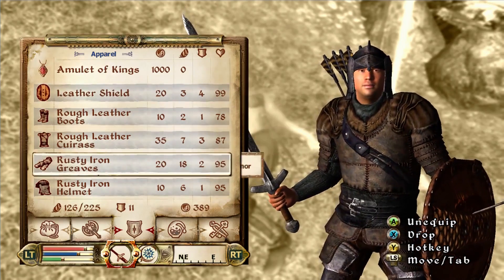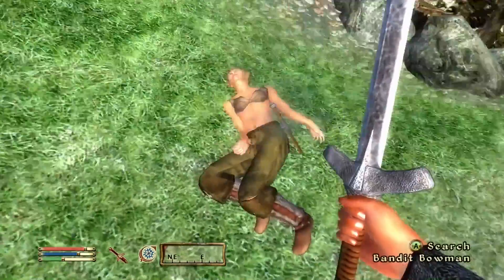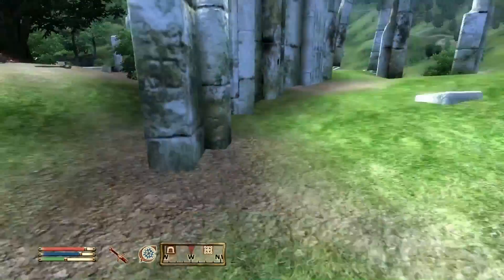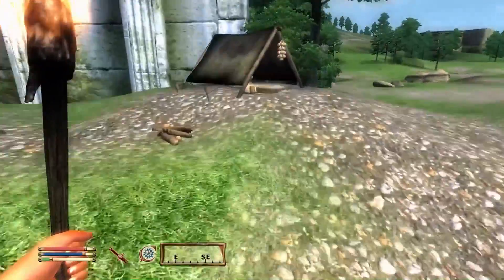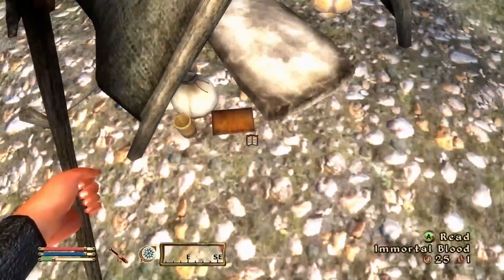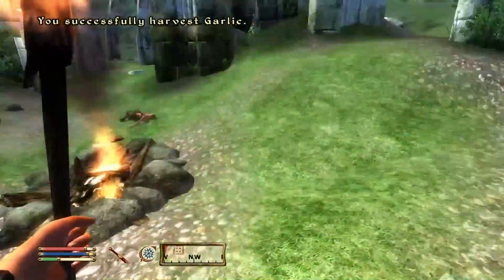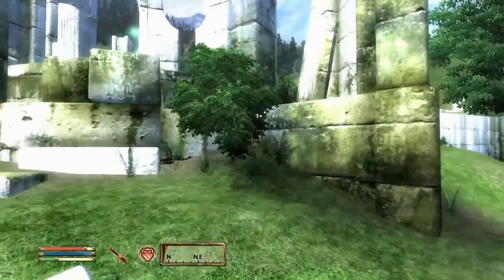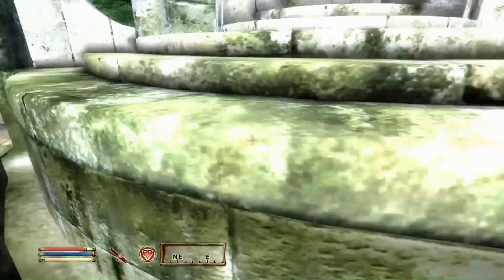We want high defense but without being weighed down too much. I'll grab this hand-to-hand skill book — I don't really need hand-to-hand but I wouldn't ignore it. Let's grab this Magicka item too, then we can drop down to Vilverin and explore it.